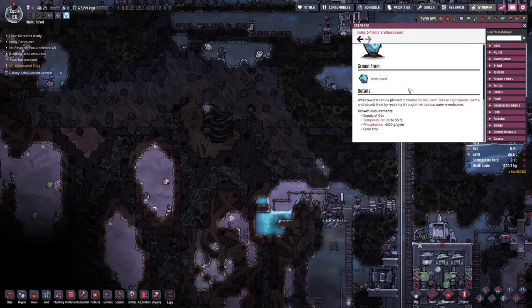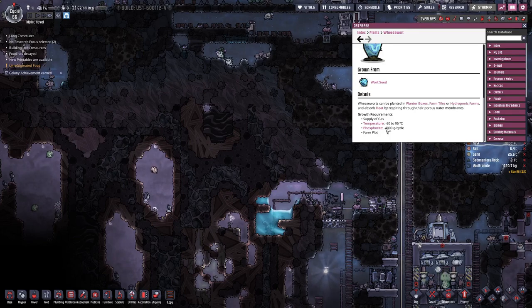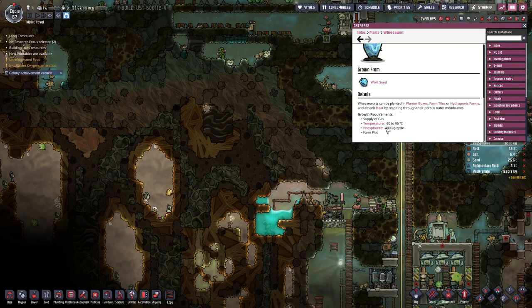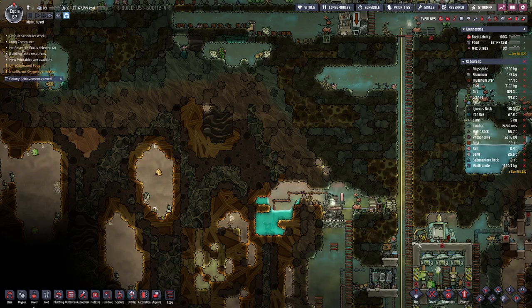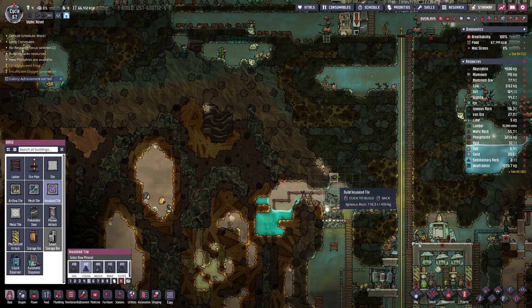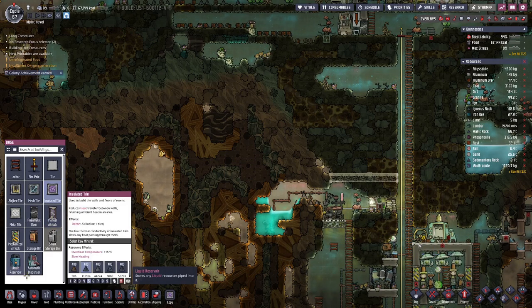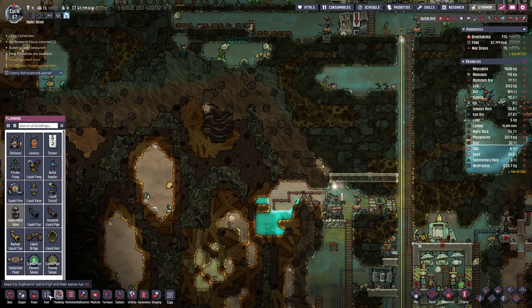In that case, instead of pumping the oxygen down there to cool it and then back up, we will use the Wheezeworts. If we look at Wheezeworts, they cool things but they also require phosphorite, so eventually we will need a farm for phosphorite. We can do that with Dreckos, so that's probably next in line. Let's have a floor in here and then figure out how to lay out this farm.